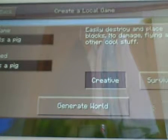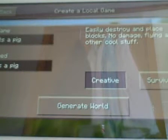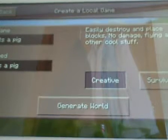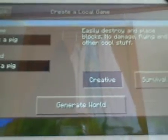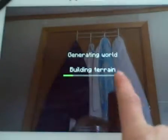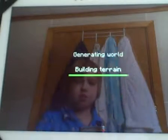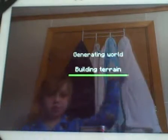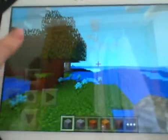Hey guys, bro here. Today is my very first seed showcase. Today's seed is a pig — this is a giant floating island seed. It's a pig, you see it in space. So yeah, you just spawn like this, you turn over, look up and there it is.